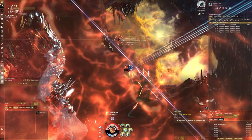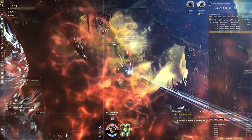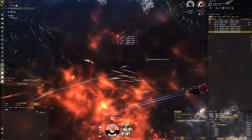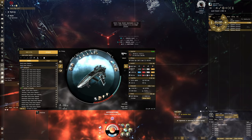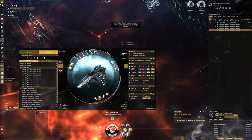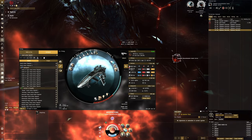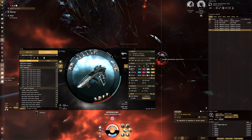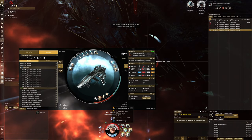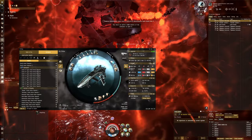There we go, almost completed this wave now. It is a pretty expensive fit we've got right here. Something I actually want to test next time is some cheaper armor reppers, because we can actually use Corellia A-types instead of these Centurions, and we'll have less repping power but more capacitor. So that is one benefit of going with the Corellias.